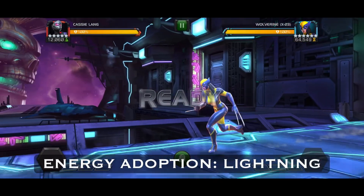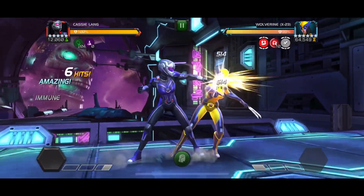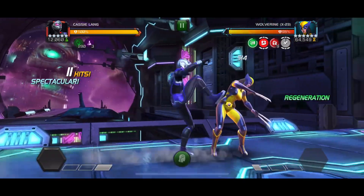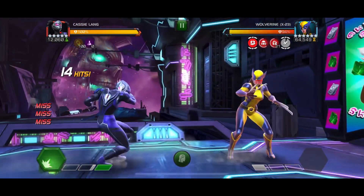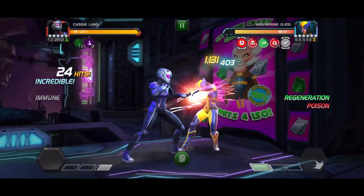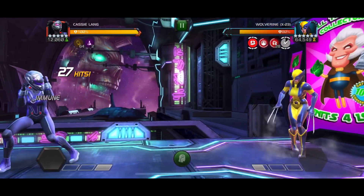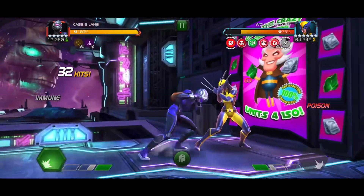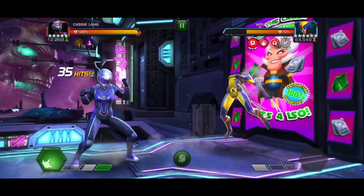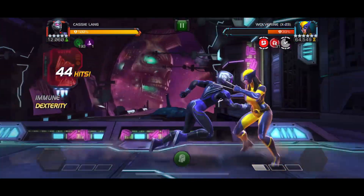Now let's cover her other immunities. This is an energy/lightning fight and she is shock immune, so literally nothing to worry about. Also notice Wolverine is already heal blocked because I have three points in Despair — she just needs six power stings to heal block the opponent, and she gets those within the first two seconds of the fight. She has a lot going on: buff immunity, poison and shock immunity which is very rare, a taunt to help control power, and heal block with Despair.